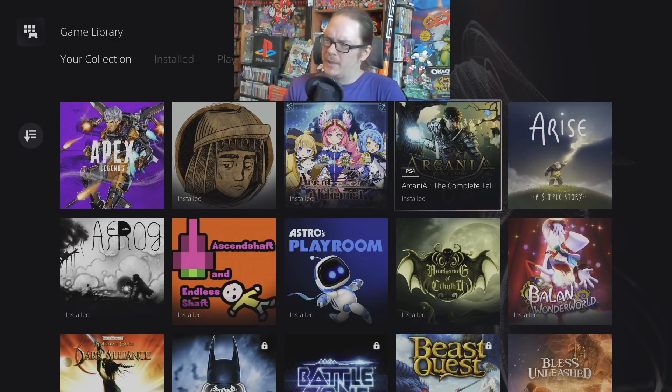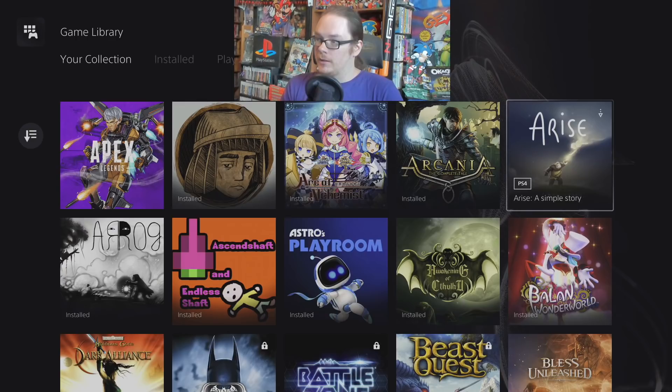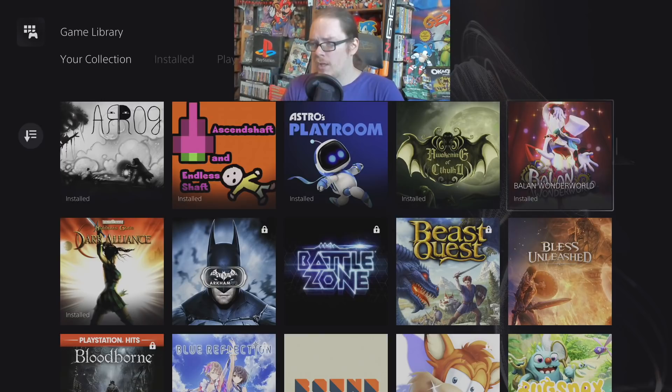Arcania — recently bought this on sale, or actually it's on PlayStation Now apparently. I only paid a couple dollars for it. Arise: A Simple Story — this is a very heartfelt, heartwarming adventure game, very light on gameplay with just some light platforming, but it's a tug-at-the-heartstrings kind of story. I highly recommend this if you're also a fan of games like Abzu, Journey, or Rime.